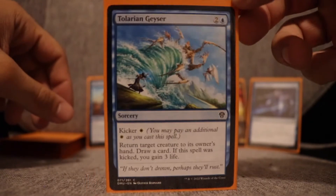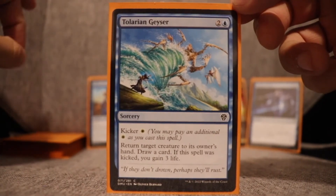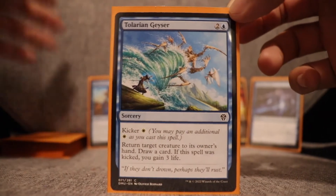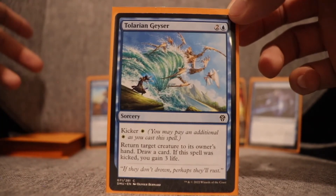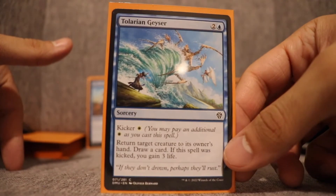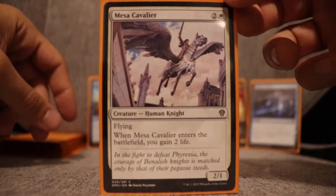Tolarian Geyser — I was running about three of these. It's two and a blue sorcery, kicker white: return target creature to its owner's hand, draw a card, and if kicked you gain three life. I love that this is a three-for-one — you take a threat off the battlefield, you're drawing a card, and you get a little life gain for the kicker. I was splashing red so blue-white were my main colors, and hitting the kicker in mid to late game was really easy. Loved drawing this card.